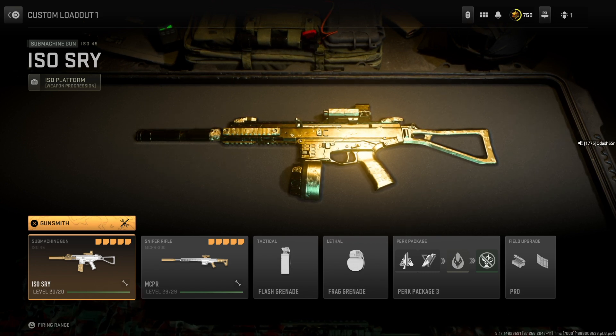The perk package is going to include Overkill, Scavenger, Cold-Blooded, and Ghost. The field upgrades are going to be the Munitions Box and the Deployable Cover. With that said, let's get right to it.